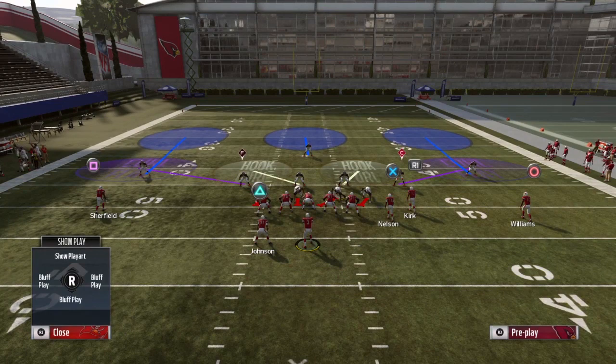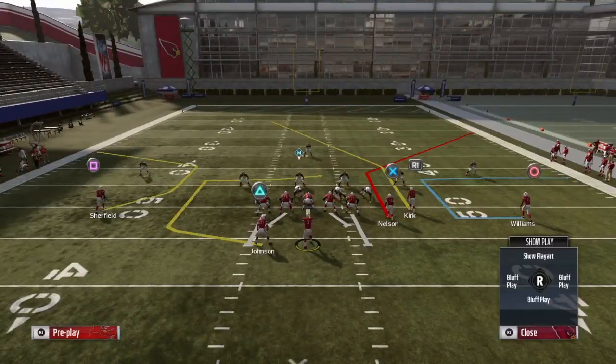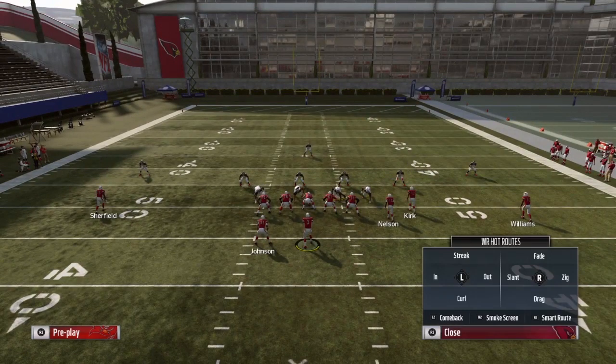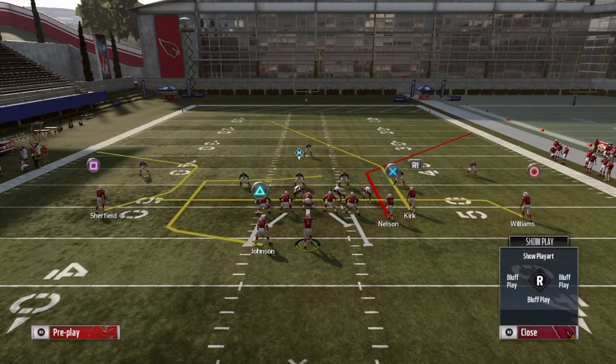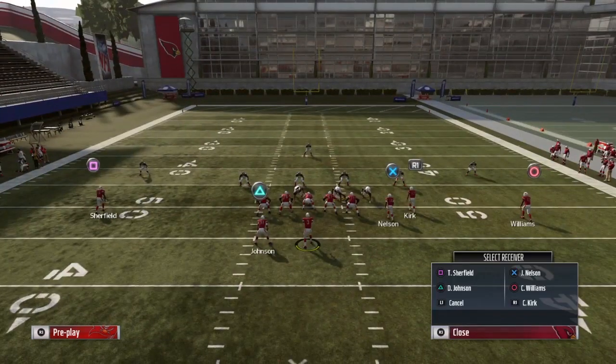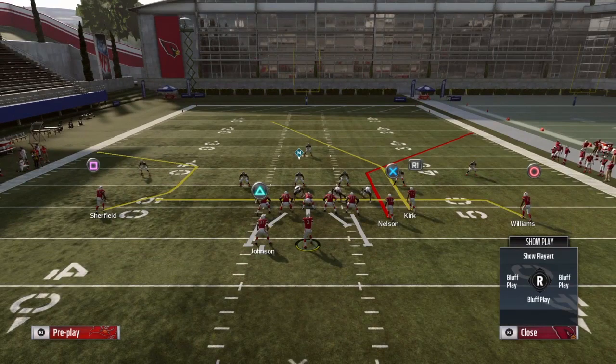You see here we're in a normal cover three — no deep halves, no deep quarters. This is our play art. The first thing you want to do is drag Williams: triangle to Y, circle on Williams, and drag him. He's going to be our check down if anything goes wrong. Then you want to block your running back: triangle to Y, select your running back, and block him.